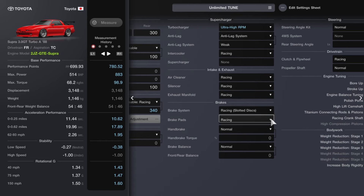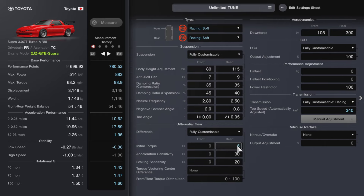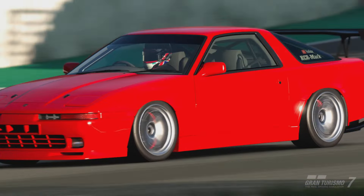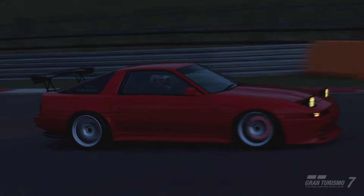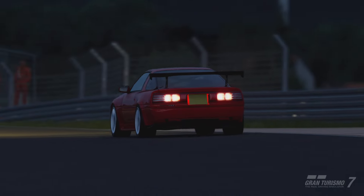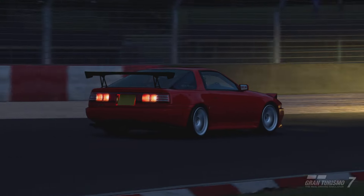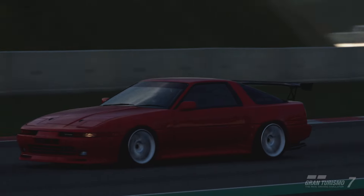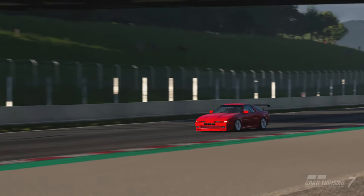The suspension and diff settings are exactly the same as before; we've just upped the power to its max — as you can see it's 883bhp, so this is going to be a bit of a weapon. This unlimited tune was added just as a bit of fun really, just to see what the car could do completely unleashed. With the same suspension settings it's still nice and stable, but obviously that's a huge amount of power through the rear wheels — it handles it quite well but you've got to be careful. It's not the easiest to drive but you can have a lot of fun with it. It's not going to be any good for a money grind as the fuel economy is going to be awful, but it's a good laugh if you want to use it in open lobbies or unlimited races.